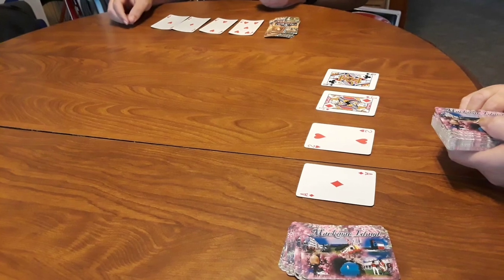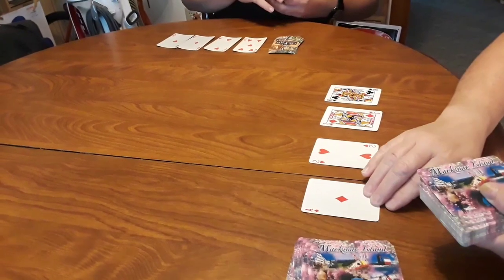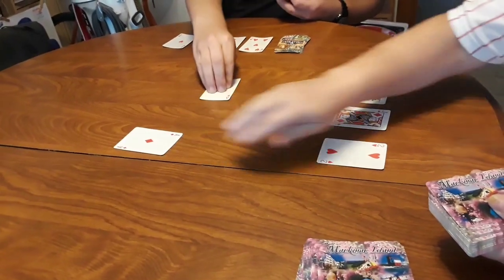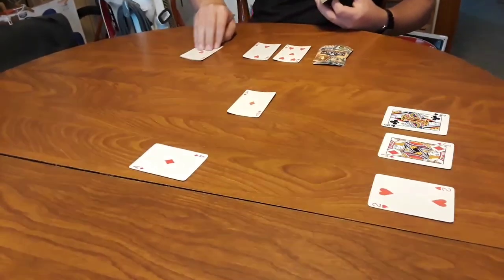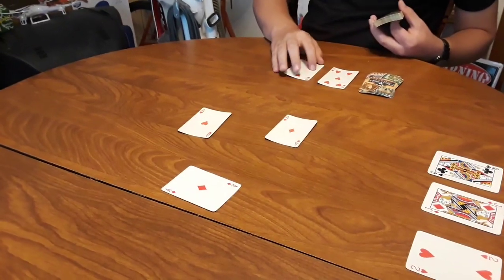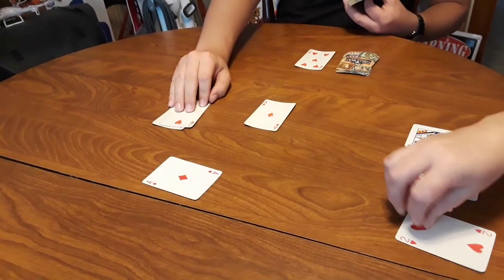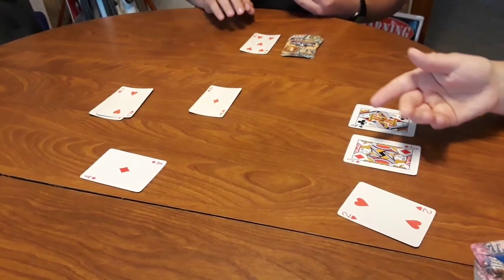When every player is ready, play begins and you try to get aces into the center area just like in solitaire. Also like in solitaire, twos then stack onto the aces and you count upwards until you reach a king.